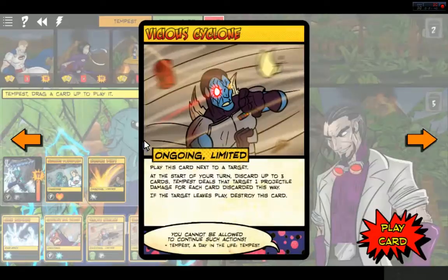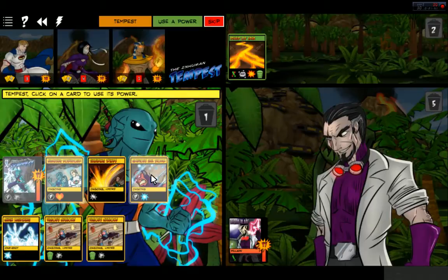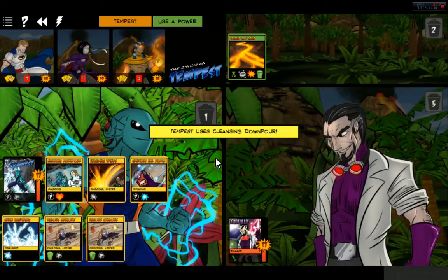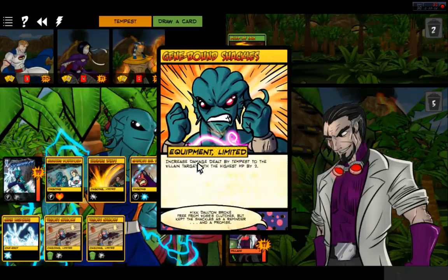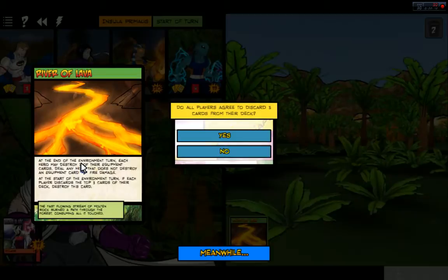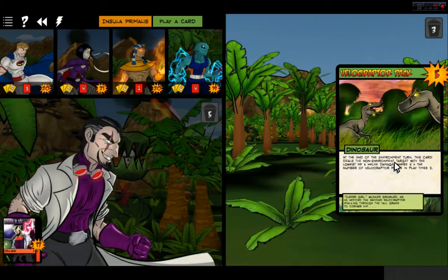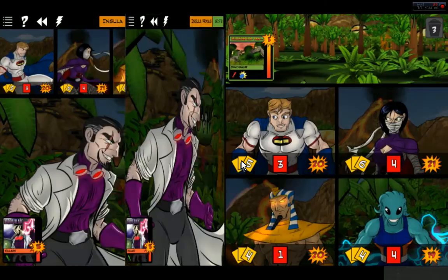Let's go ahead and use Chain Lightning. Cleansing Rain — increased damage dealt by Tempest to the villain target with the highest HP by two. Gene Bound Shackles. Let's go ahead and discard three cards from our deck, and River of Lava is destroyed so we don't have to deal with that. This card deals the non-environment target with the lowest HP X melee damage — the Raptors attacked Baron Blade.